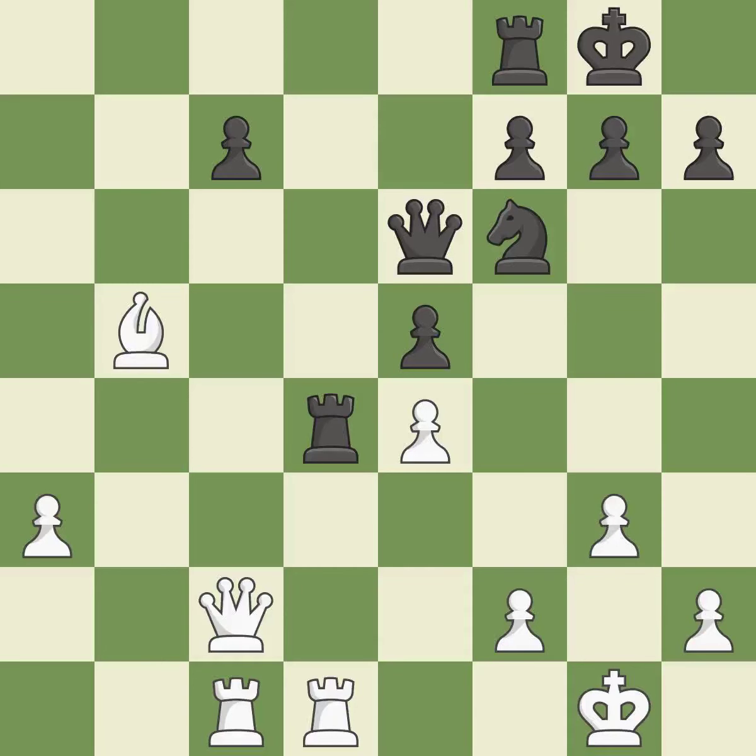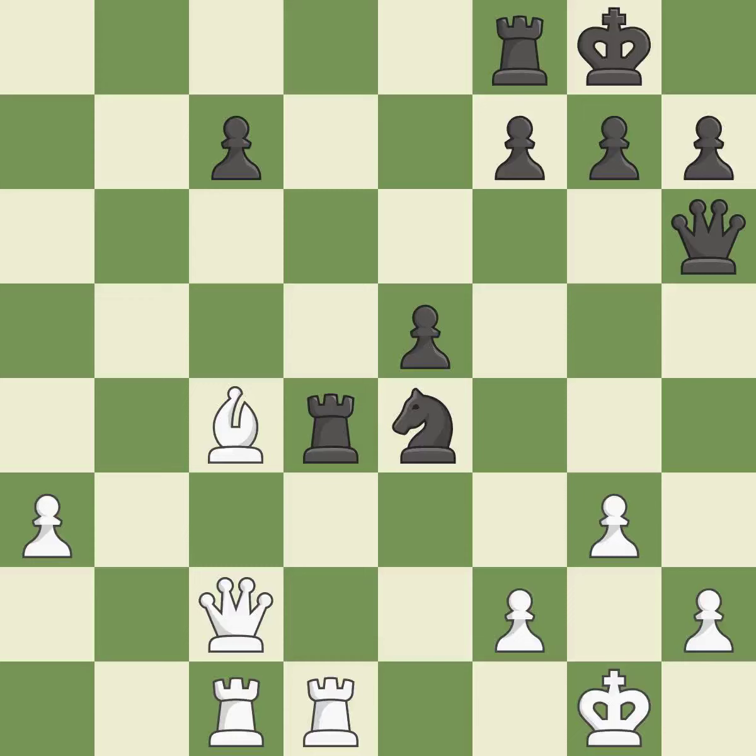That pawn was free for the taking. After all captures, this is an equal trade. This is the only good move — it is a great move. By posing a threat to a queen and compelling it to flee, this wins a tempo. There is an easier way to transport a queen to safety than this — it is incorrect.